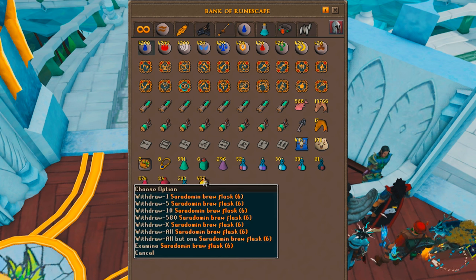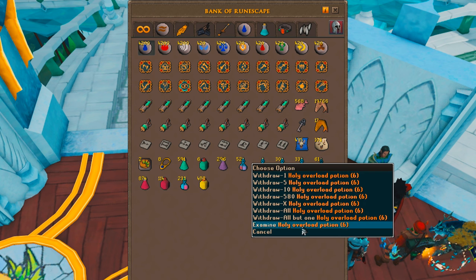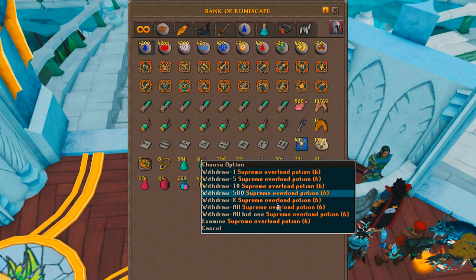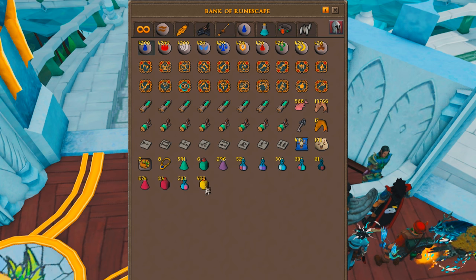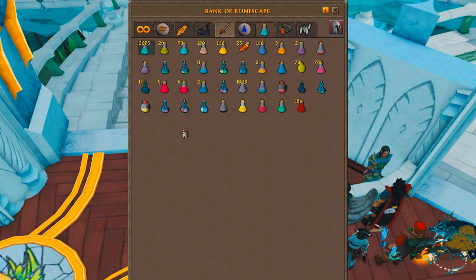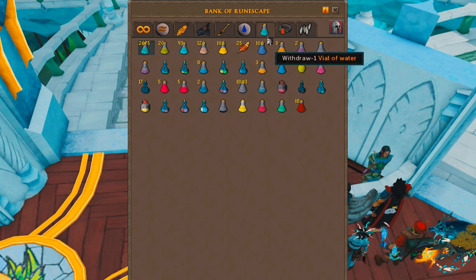I've got almost 500 brew flasks. I'm going to get way more potions now that I have a lot of money — I want at least 500 holy overloads. The supremes I mostly use for PKing, but depending on what I'm doing — like Yakamaru or Vindicta — I might bring supremes as well. The next tab is just random off-dose potions — three doses of all the extremes for when I need to make more overloads. Nothing really interesting here.